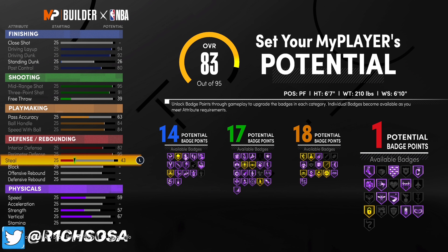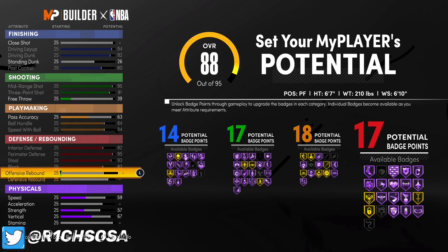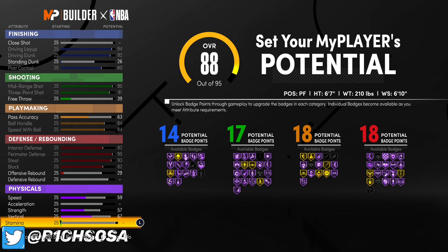When it comes to defense, max out your interior defense at 82, put your perimeter at 95, steal at 93, and block at 82. From here the rebounding is optional, but I'm going to put my offensive rebound at 29.